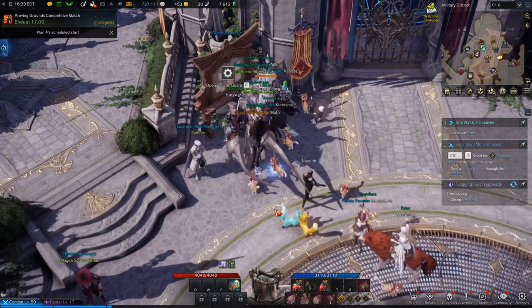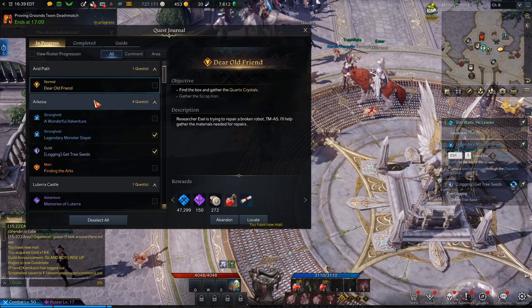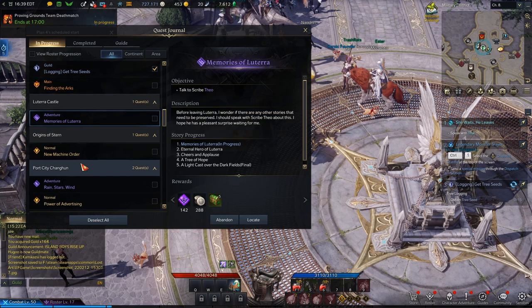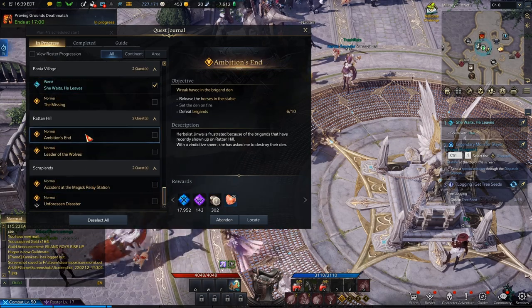You can also get materials from just doing quests out in the open world. There are quests out there that will give you Harmony Stones, Fragments, even just Harmony Shards. So you could just run around and try questing.